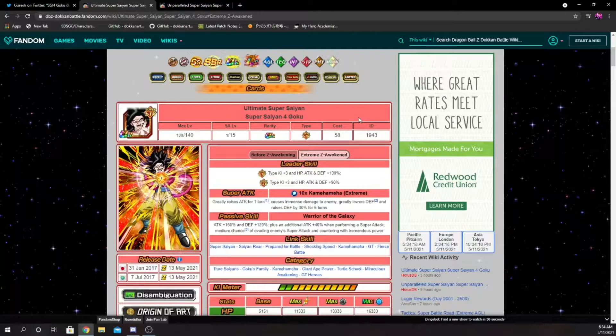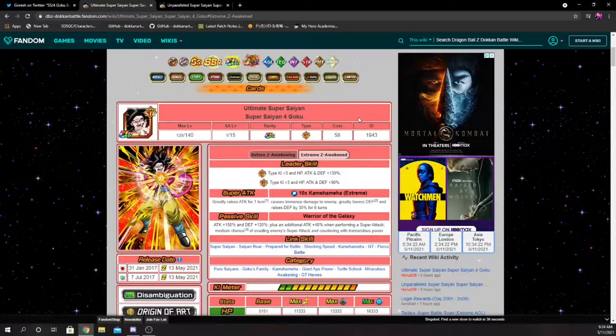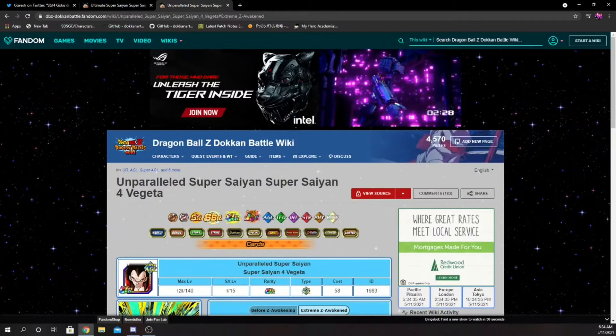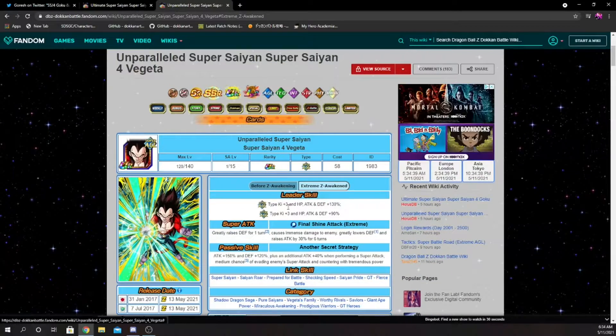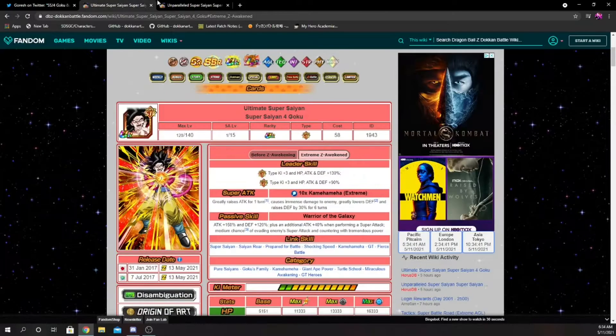Goku is Super STR with 3 Ki and 130% to stats, and he is Extreme STR with 3 Ki and 90% to stats. Ideally he is going to be the new Super STR leader in Dokkan Battlefield — he is the unit you want to be running there. Vegeta literally has the same leader skill except it's for Super AGL and Extreme AGL.